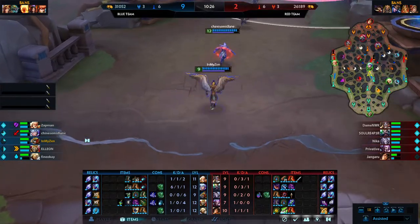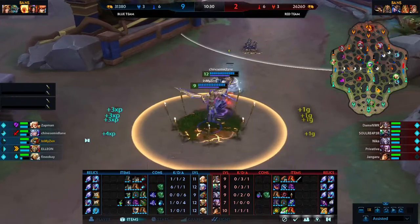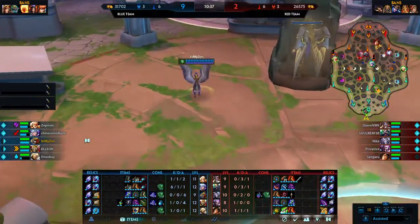Surrender vote coming through — a 5,000 gold lead is formed at ten and a half minutes. Typically what you're going to be seeing is once you hit that 10,000 it's a little bit rough to come back from.